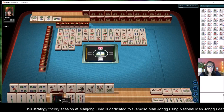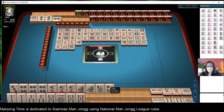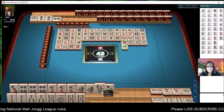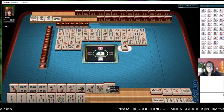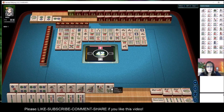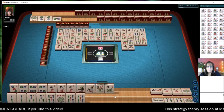Now we're ready to pung and quint. We need to get rid of these tiles up here, which should be safe. Six dots. North wind. Five — we got a keeper.